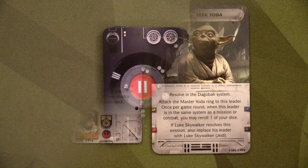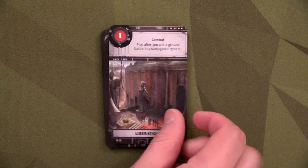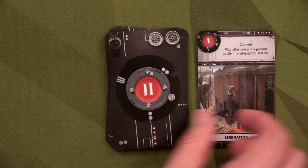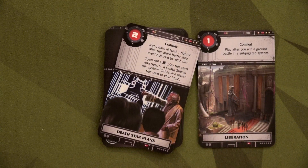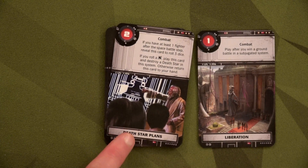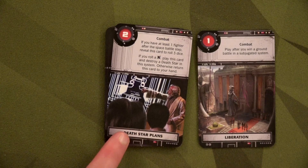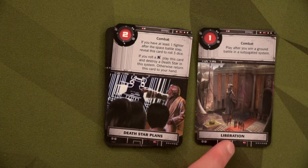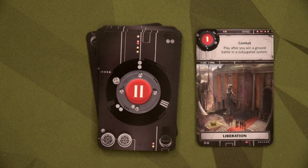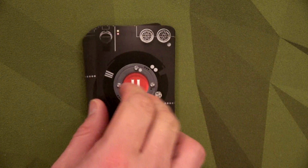We succeeded at intel, so we get to look at the top two cards. One is worth one influence if you win a ground battle in a subjugated system. The other is the Death Star plans — a combat card. Since the Death Star hasn't come into play much in this AI game, I'm going to leave the combat card on top and take my chances with the Death Star plans in the third area.